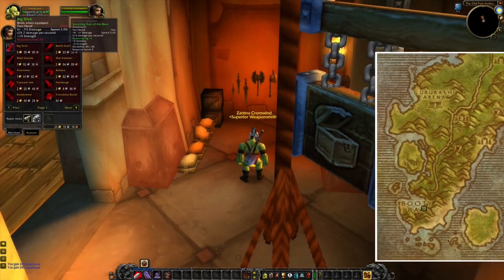There's also a two-hand staff you can buy in Booty Bay, and even though this is a staff, it's fairly amazing for, for example, warriors.